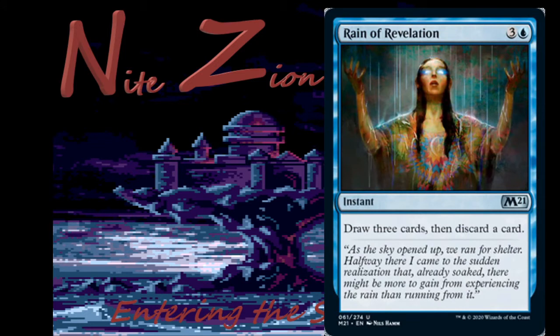Rain of Revelation — 3 colors and a blue instant, uncommon: draw three cards, then discard a card. We saw this in Modern Horizons. This card's fine in limited, actually pretty good, very good in the blue-red spells deck. Probably won't see constructed play, but it might. We have Thirst for Meaning — the one that discards an enchantment for 3 mana — so blue-white enchantment decks play that while Grixis plays Rain. They'll play the enchantment one if they're playing lots of enchantments, and Rain if they're not. Probably gonna see brawl play too. Definitely play this in limited.